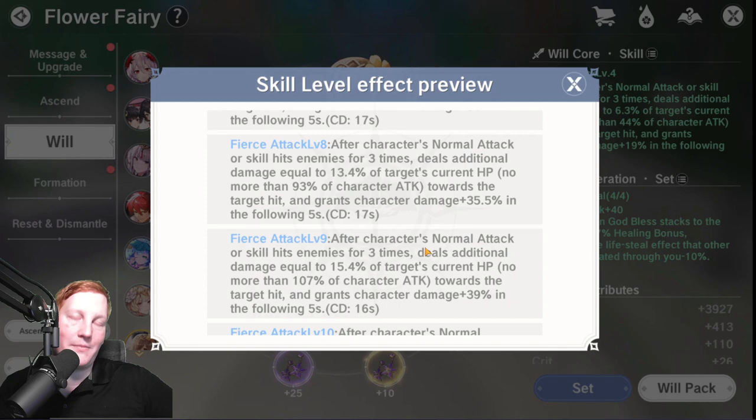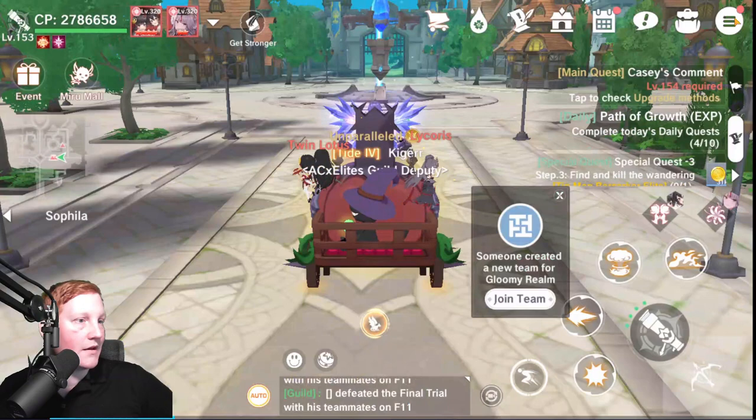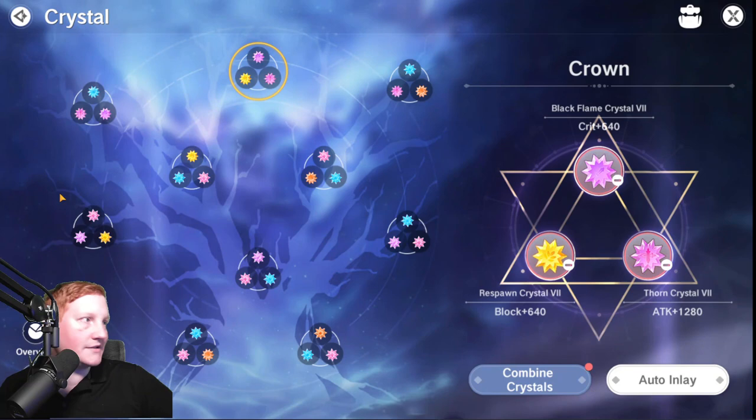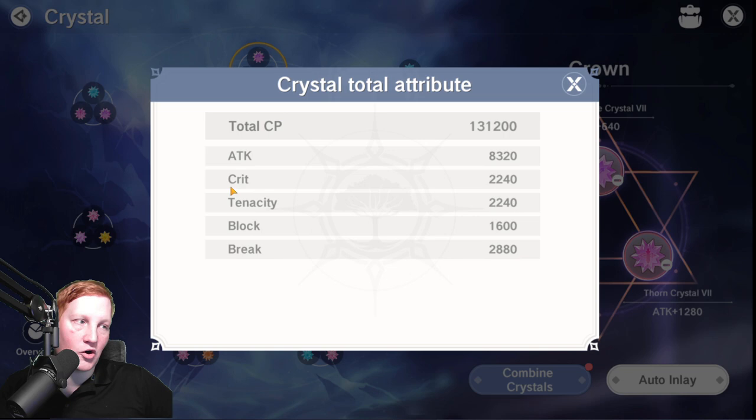All that's really left is crystals. With crystals, we're ideally going to want crit on both builds no matter what. If you're going for Judge and trying to do double Chain Strike, you want really high break — because if your break is higher than your opponent's block, Chain Strike deals additional damage based off that difference. Then stack as much attack as possible. If you're going the gunner route, having some defensive stats like tenacity and block will never be a downside.